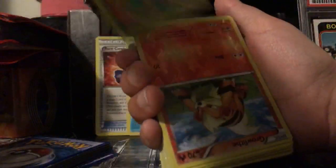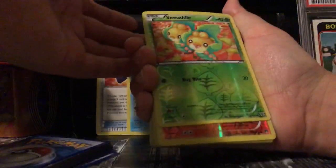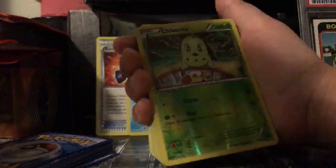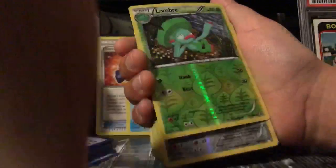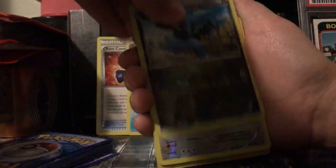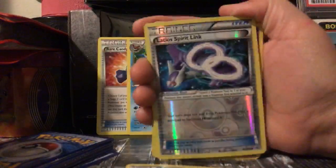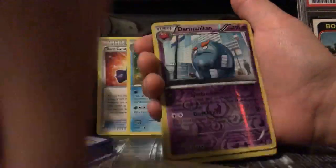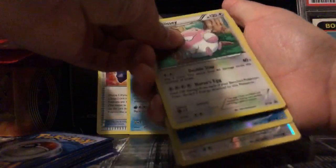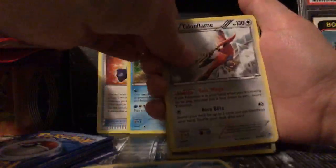Continuing through the cards: Tangrowth, Aerodactyl, Kabuto, Seal, Voltorb, Voltorb, Weedle, Joltik, Rescue Stretcher, Eevee Spirit Link, Glaceon, Frogadier, Chespin, Squirtle. We have a Snivy, Swaddle, Growlithe, Electabuzz, Skorupi, Inkay, Chikorita, Scraggy, Metang, Dewott, Grubble, Vileplume, Frogadier, Swirlix, Blissey, and Hawlucha. Also a Latios Spirit Link, Tierno, Dratini, Entei, and Swampert which is a holo rare, another Blissey.